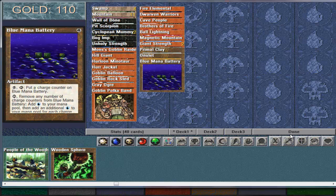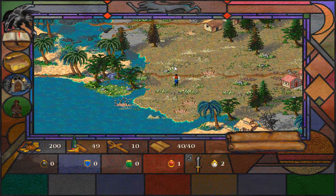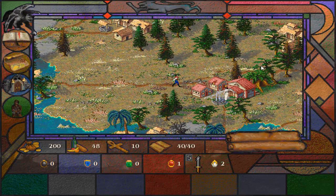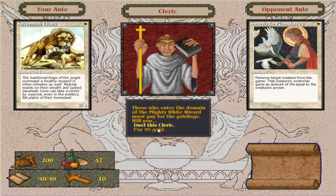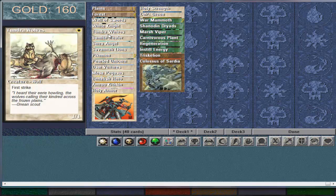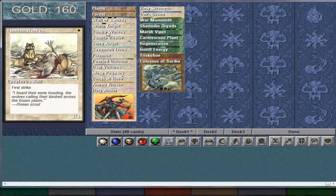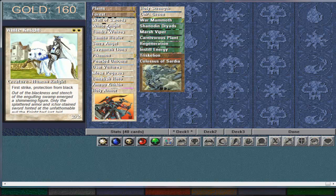Now I'm going to switch over to a white deck and try to explain things a lot more. I'm back with a white deck and our deck's a little different this time. You'll notice we have first strikers. A lot of white creatures have first strike, actually. Some black creatures do as well.